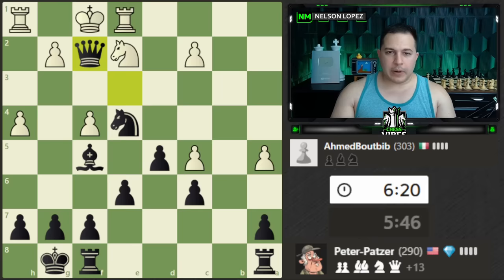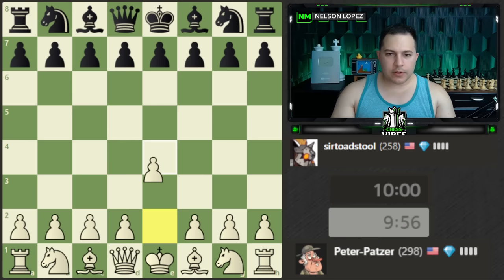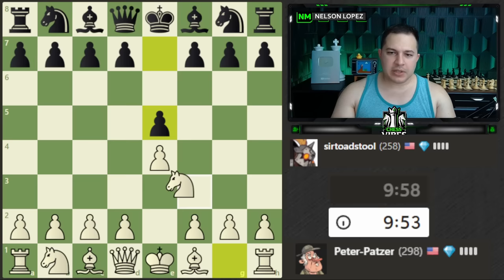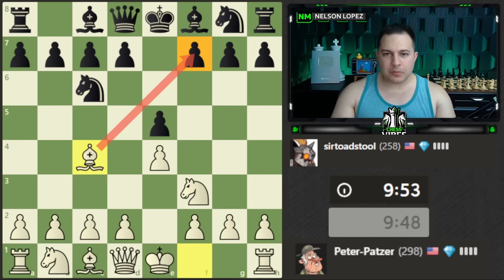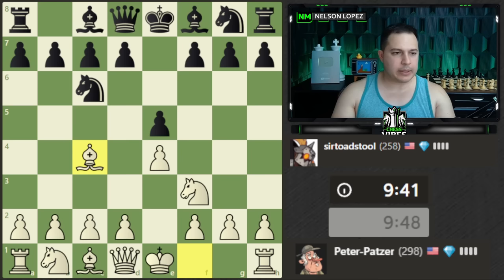We're at 298, so this next game — assuming we win — should put us over 300. Let's play e4, we get e5. We're just going to develop a piece and fight for the center. Our opponent is doing a good job defending. Let's bring out a piece and put it on an aggressive diagonal. Remember, this is a weak square for black at the start of the game — if you can pair this with a queen or a knight, lots of tactics can open up. It's called the Italian Game.